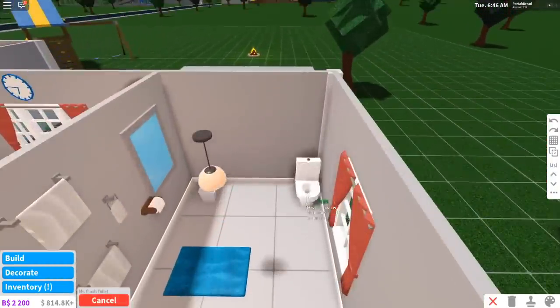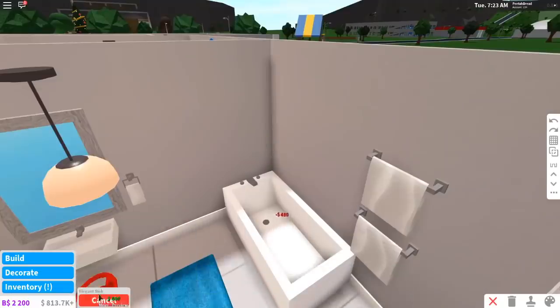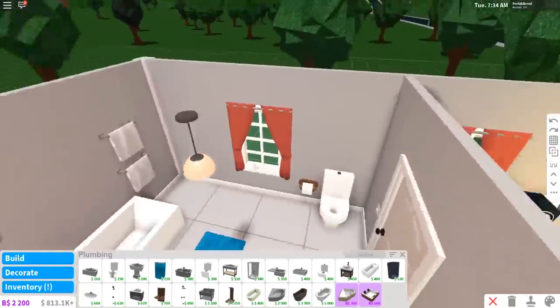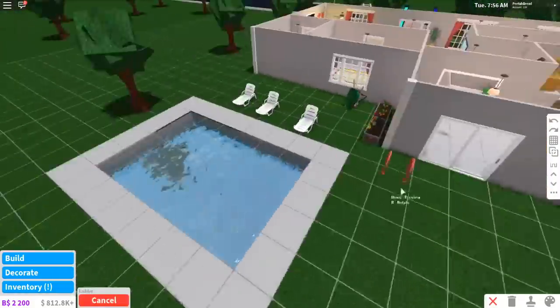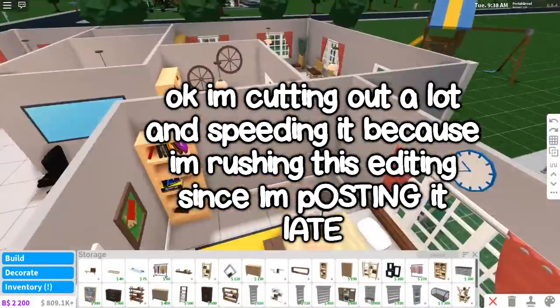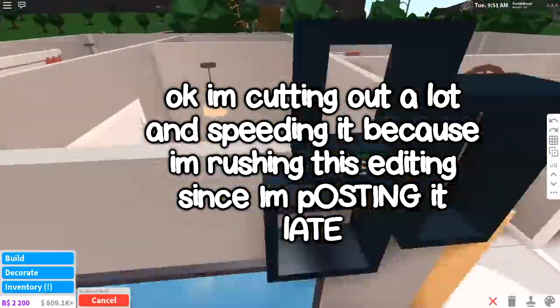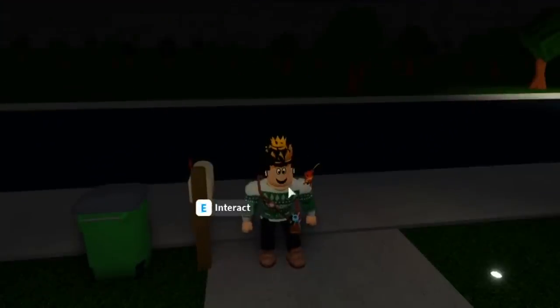Plumbing - we can finally work on the bathroom. Toilet here, and a double shower. It's a really simple bathroom, not a lot going on. Pool Items - I do have a pool, I forgot. Okay we're done - that's all for the pool area. This is my house created in the order of the build mode categories.